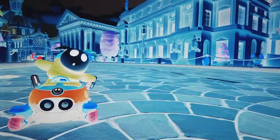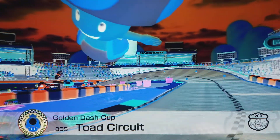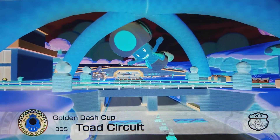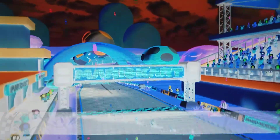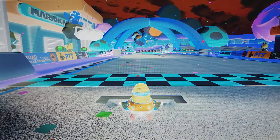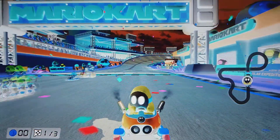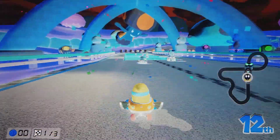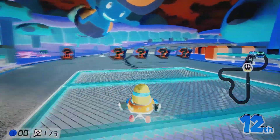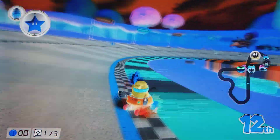Coming up next we have Tote Circuit. This is the first bullet extension. So this is the first track that has a bullet extension that I know of — for all I know Paris could have one too. Pretty much what they are: some tracks have certain portions where a bullet will be forced to not drop you, even in first. So if I hopefully get a bullet, I'll show it off in first, because obviously if you use one there normally it'll drop you immediately.